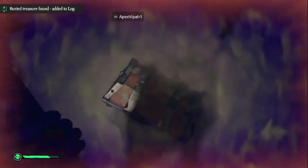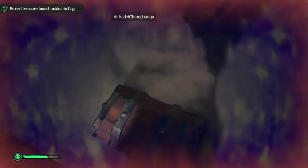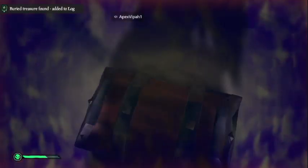Son of a bitch! Found it. Oh my god. This other one was super easy too — it was basically in the corner of the island. Pick up seafarer's chest.